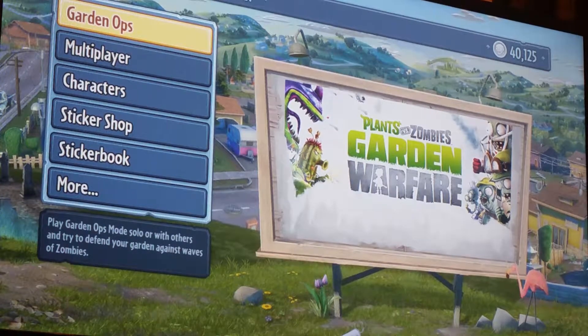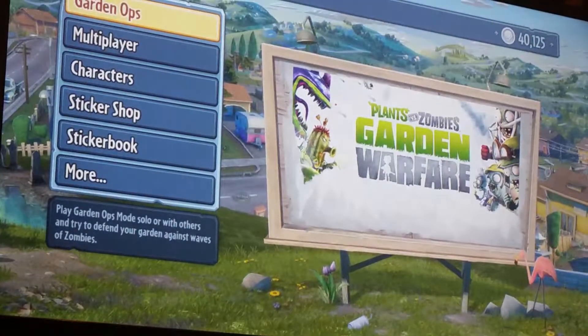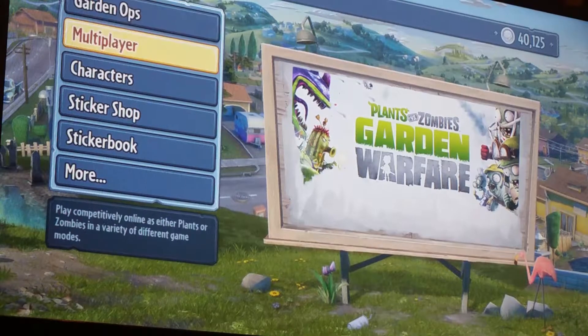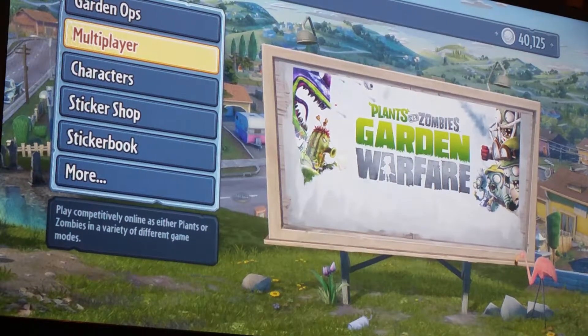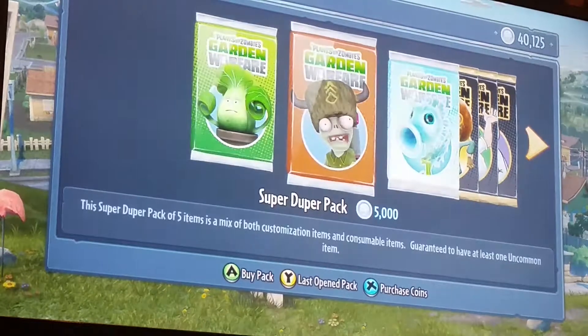Hey guys, it's me Sean from PZMega back in for the video. Today, as you can see, we got 401,000 coins in the game, so guess what that means — spectacular pack opening time! Let's go to the shop.